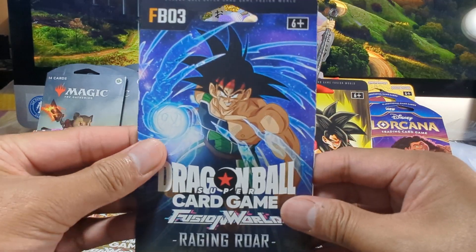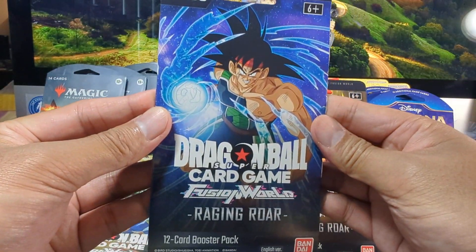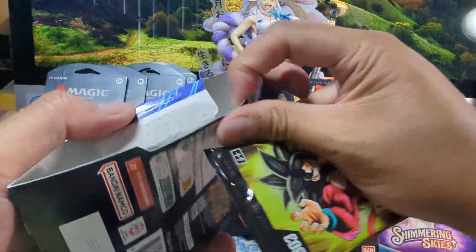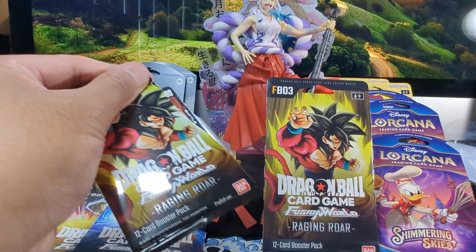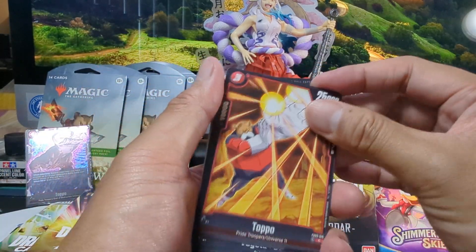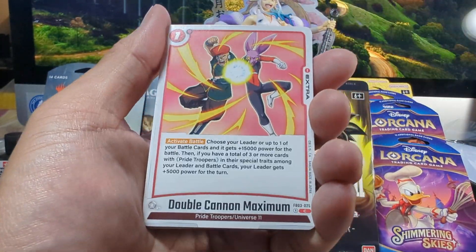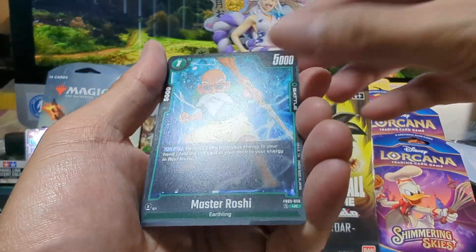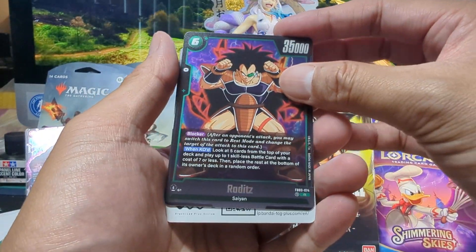Two packs remain. Let's open up the Bardock pack — Fusion World Raging Roar, third pack of this set. Let's see if we can get anything. Toppo, Vegeta and his dad look with the flat top and the mustache, King Yanma, Babadi, Double Cannon Maximum, Videl, my boy Piccolo again, The Majin Sealed, Khan, Master Roshi. We got Gohan for the first foil, and Raditz — Goku's brother — and the code card.